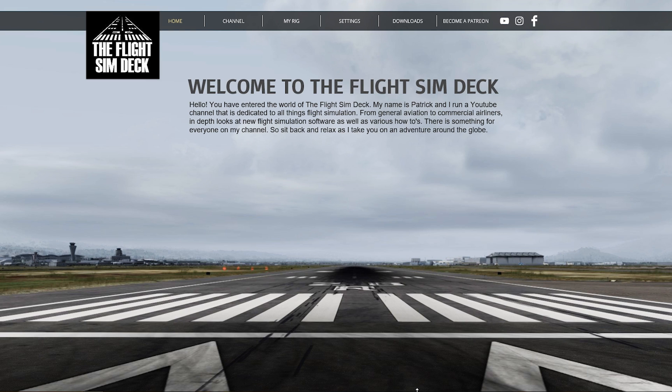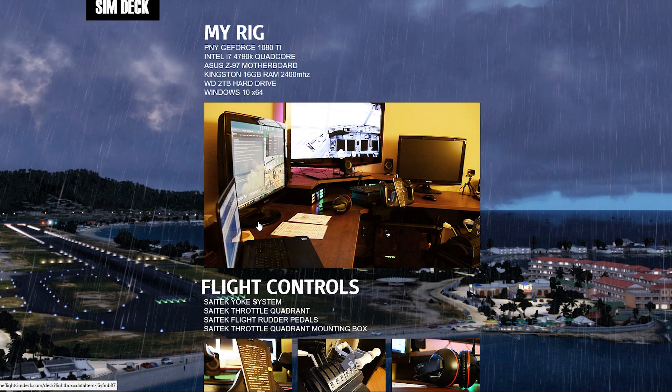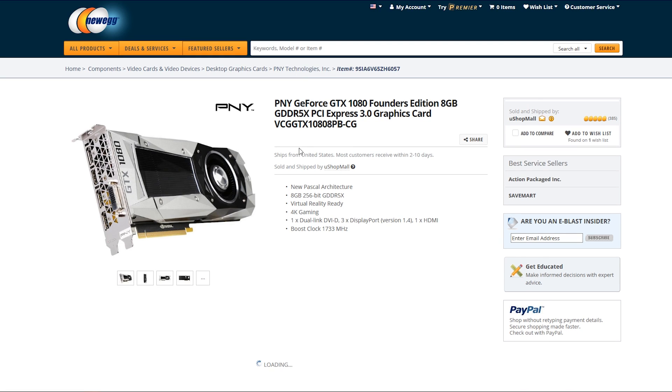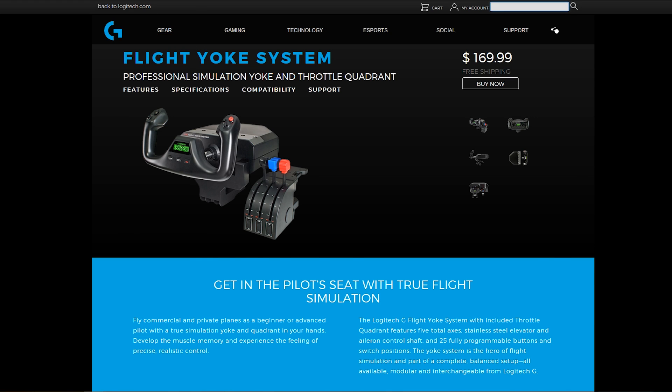It starts out as the homepage. I have a button here that takes you to the channel, but you're probably already coming from there. You can go over to my rig and I list everything in my computer along with my flight controls. Each one is linked — if you want to purchase a GeForce 1080 Ti, I've linked it right to a store where you can find it. Everything is linked, including all the flight controls.